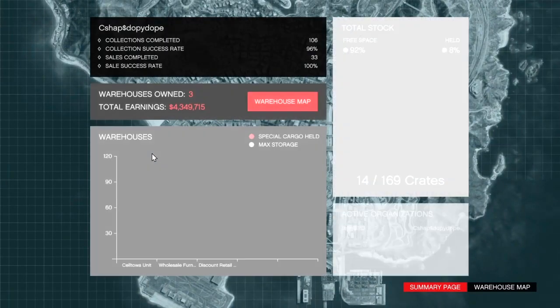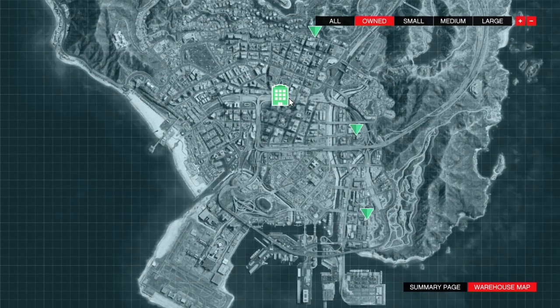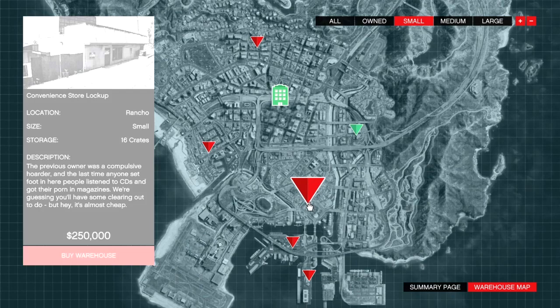Once you are on the computer, go to Special Cargo and then go to Warehouse Map. I recommend buying the cheapest small warehouse, which is only $250k. I recommend getting the small one because it honestly doesn't take very long to fill it up.